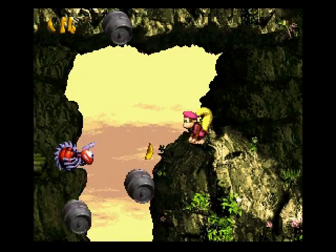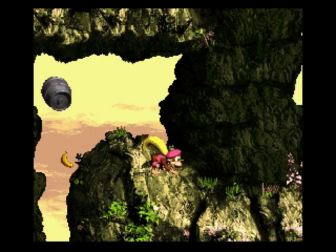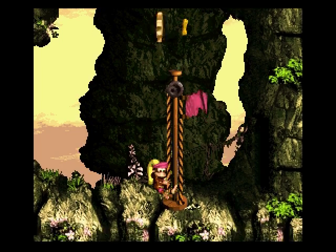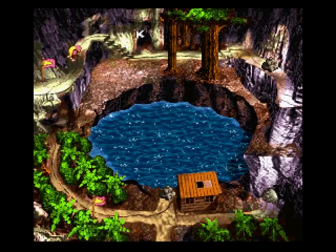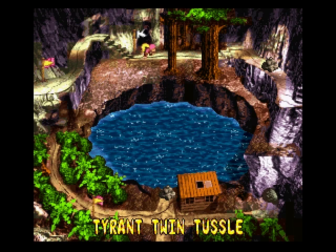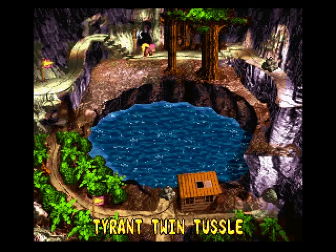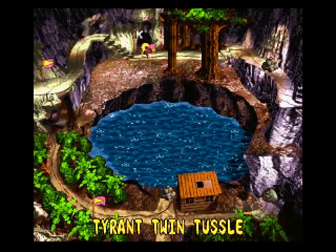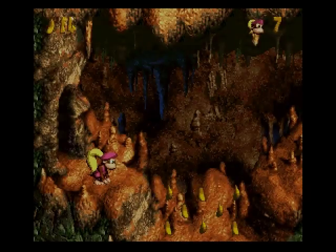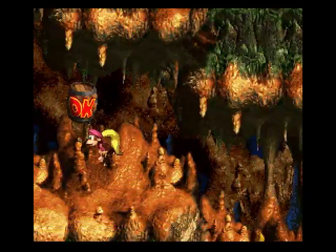We get another cog. Our next stage is Tyrant Twin Tussle. Basically it's a cave full of those jumping things that we can't kill. Ah, this stage. Definitely not looking forward to it. I hate those things.